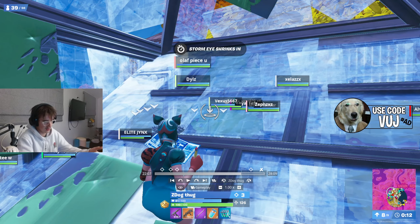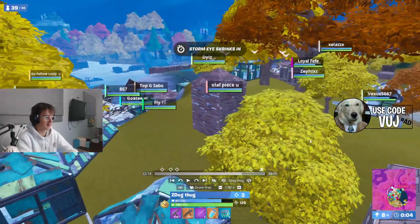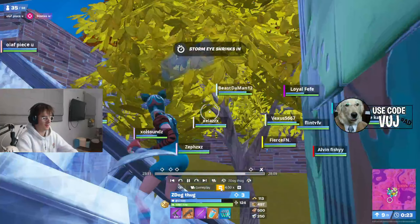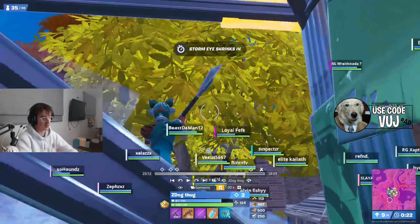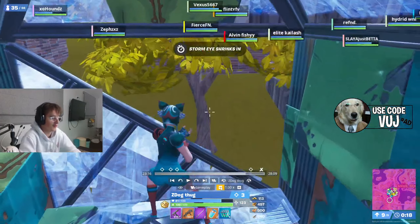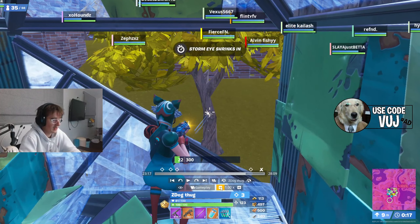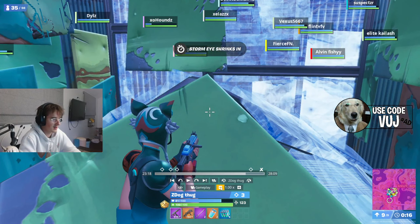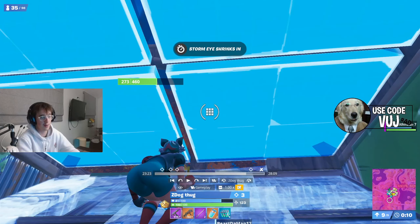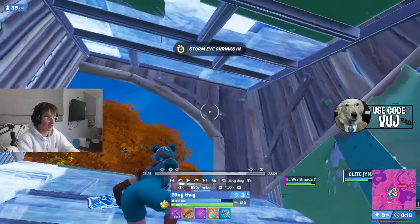He's got the katana and heaps of white heals — just the basics: cap mats, katana, white heals. When he gets that he just goes to end game. Now since end game is so short and moving zones are so short, with a katana he doesn't really need to use any mats. So he's just katana-boxing his way through.